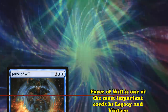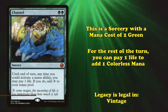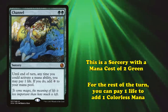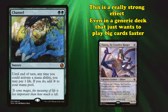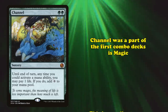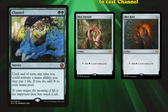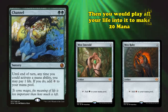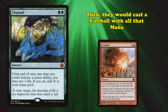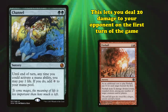At number 4, we have Channel. This is a sorcery with a mana cost of 2 green, with the effect that for the rest of the turn, you can pay 1 life to add 1 colorless mana. This is a really strong effect, even in a fairly generic deck that simply wants to use Channel to cheat out a bunch of really big threats. However, Channel is most well known for being a big part of the first ever combo deck in all of Magic. The combo worked by using all the busted artifact ramp in the early days of the game to cast Channel, pump all of your life into it to make 20 mana, and then cast a Fireball — a sorcery which deals X damage to any target where X is however much mana you pay. This would let you deal 20 damage to your opponent on the first turn of the game.